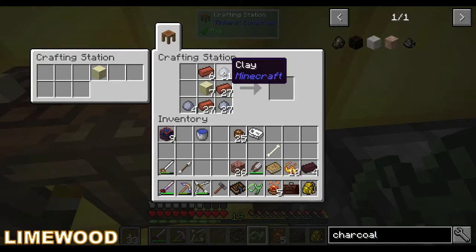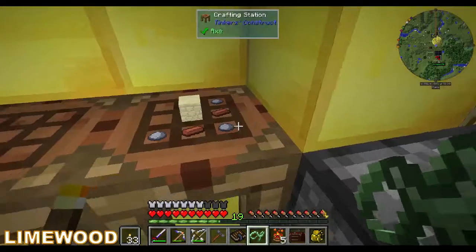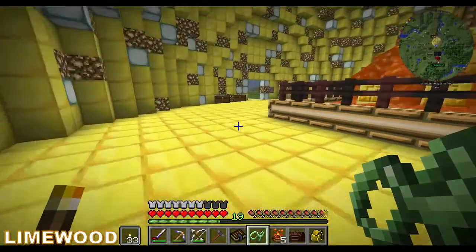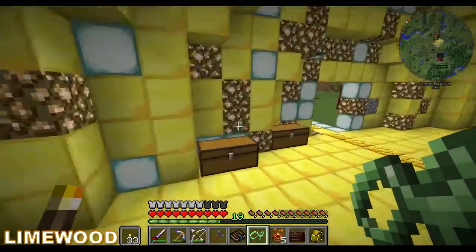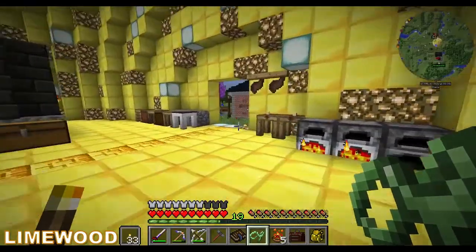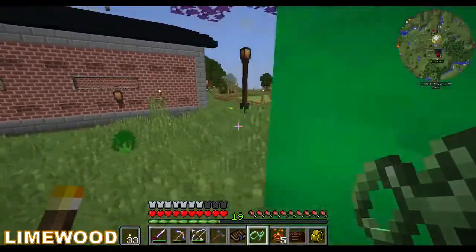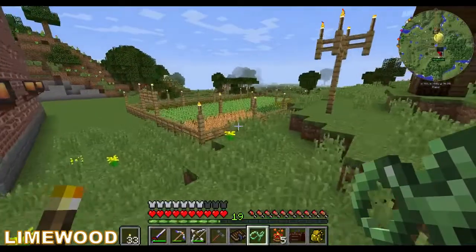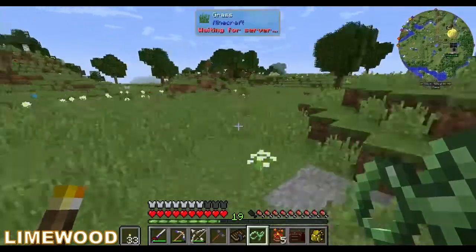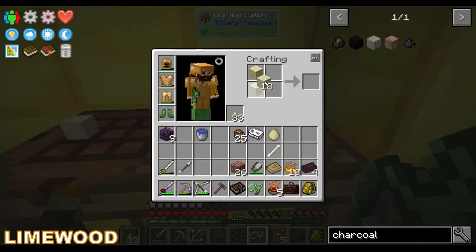I think we need some coal — we're always gonna need coal. Did you have more sand? I have four sand on me, so we need more sand. A lot more sand. I'm gonna dig out the beach. Yeah, go dig out the beach. I think it's raining again.